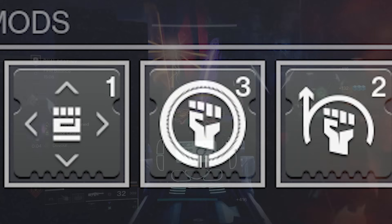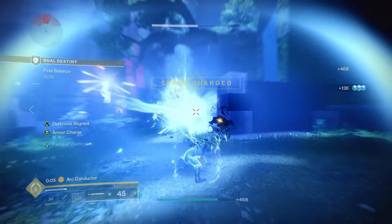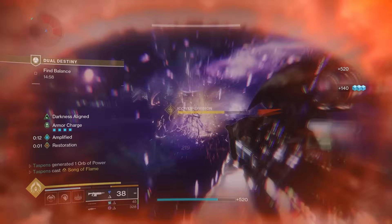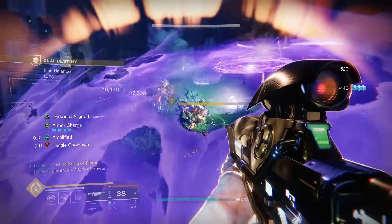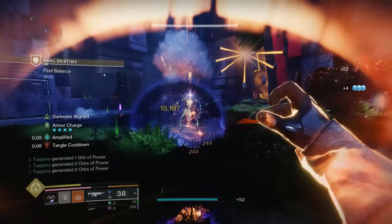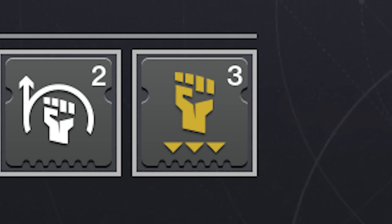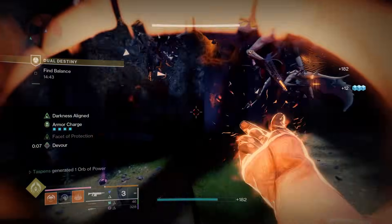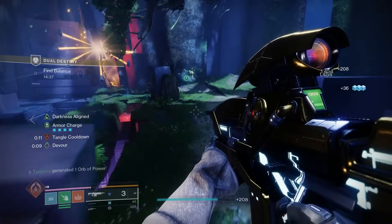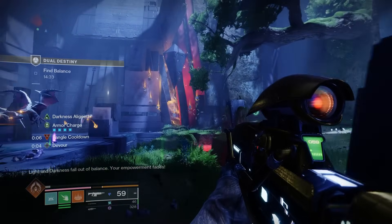On the gauntlets, I use Heavy Handed: powered melee final blows create Orbs of Power, further helping generate orbs when spamming your charged melee. I also use Momentum Transfer: causing damage with a grenade reduces your melee cooldown. Since you get grenades from using your powered melee, these two work hand-in-hand. Lastly, Melee Kickstart: when your melee energy is fully expended, your Armor Charge is consumed and you gain melee energy for each charge spent — helping you get your melee back faster.